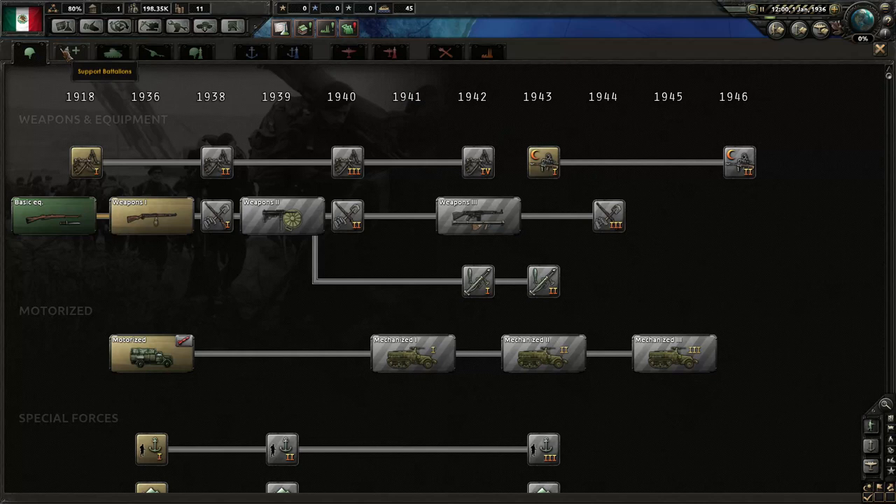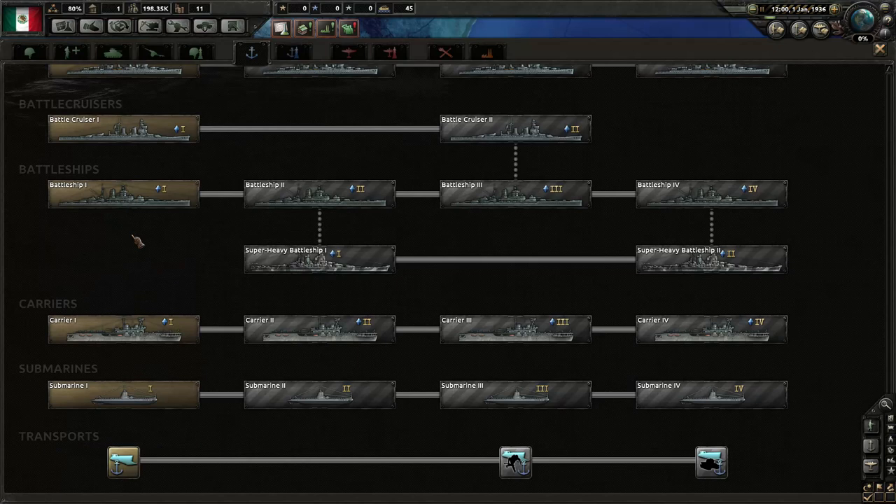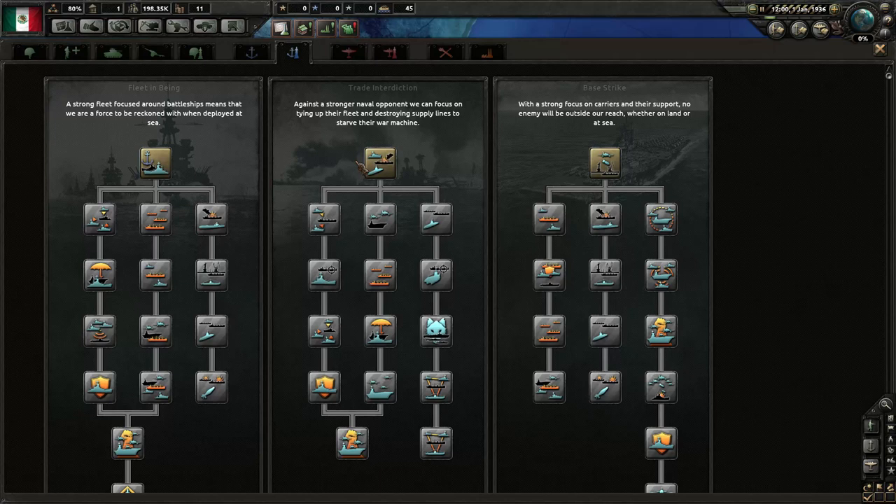What are we going to research? There is loads of brilliant stuff: infantry weapons, support battalions, tanks, artillery, land doctrines, naval units. I would love a good navy, but we'll see — we may not be able to build one. We need some sort of navy if we're going to invade South America.